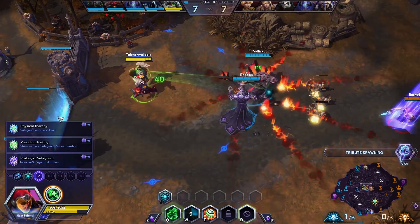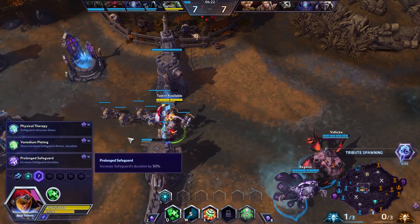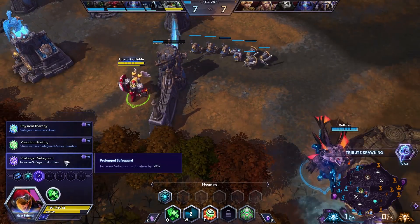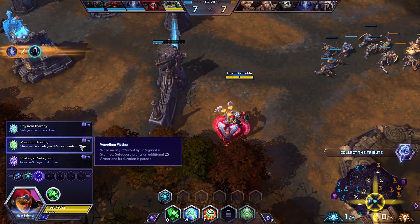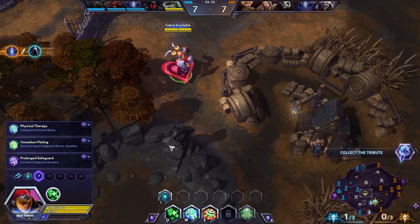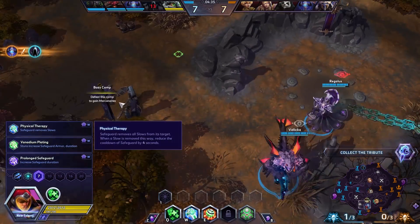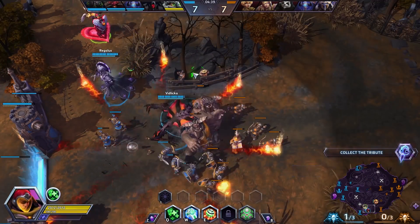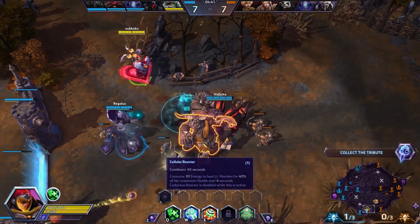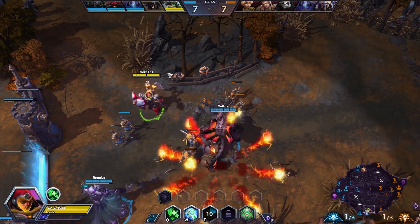Safeguard removes all slows from the target and reduces cooldowns — that could be really nice. Increased duration by 50%, that's really good. Allies affected by Safeguard that are stunned get more armor and the duration is paused — oh, that's cool. They've got loads of slows with Jaina so the slow-removal makes sense.